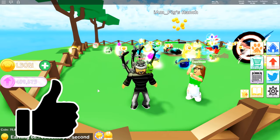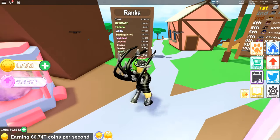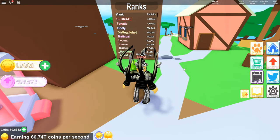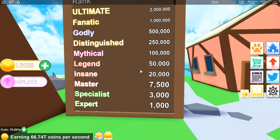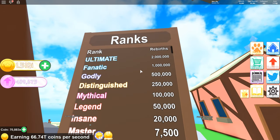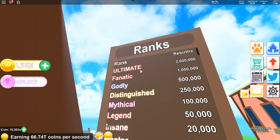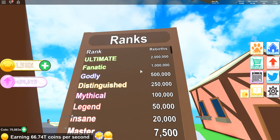One of the first things they added are some new ranks. As you can tell, I am Legendary rank, which means I have 50,000 or more rebirths. They added a new one called Fanatic, which is 1 million rebirths — amazing and crazy — and of course Ultimate at 2 million rebirths, which is insane. I've never seen anybody with those two ranks, but if you are crazy at Pet Ranch, there you go.